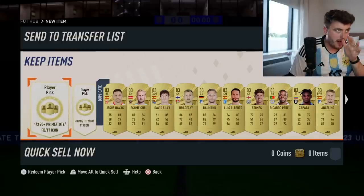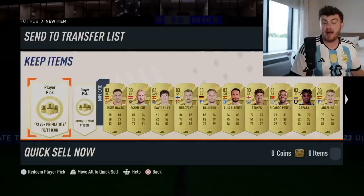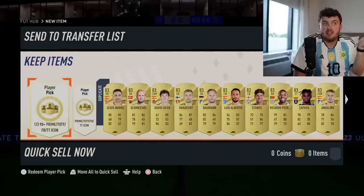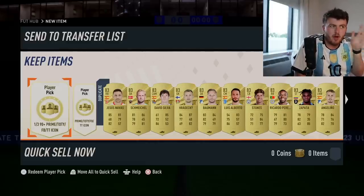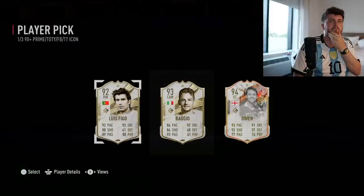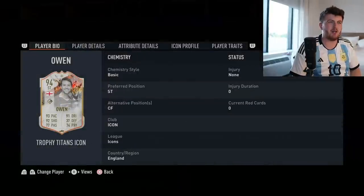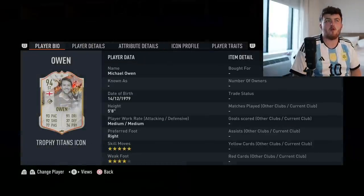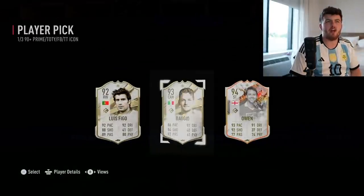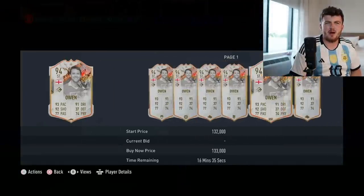Starting off on my main account. I've not had a good icon in a while. Chiquitla9 wouldn't go amiss. A Hulit would not go amiss either. First one - Trophy Titans Owen. He's okay. He's got five-star skills, he's not an awful card. Baggio and Figo are not what we want either. We'll take Owen in the first one. He's about 100k, so not great.